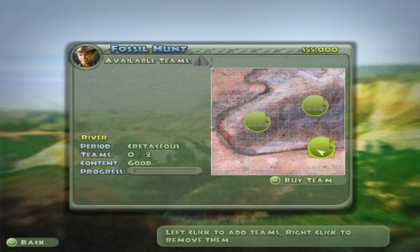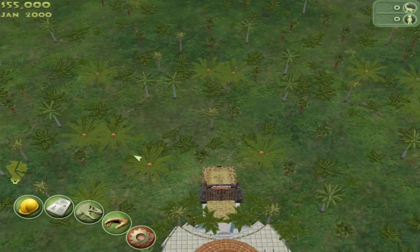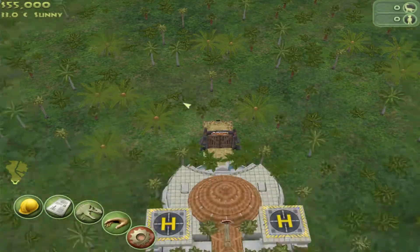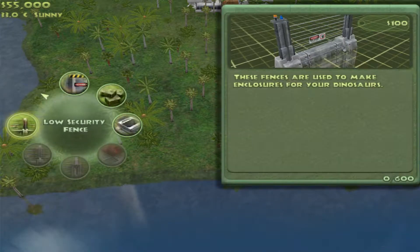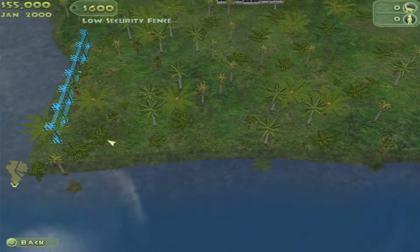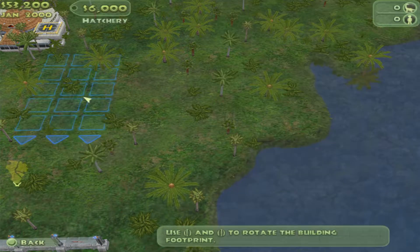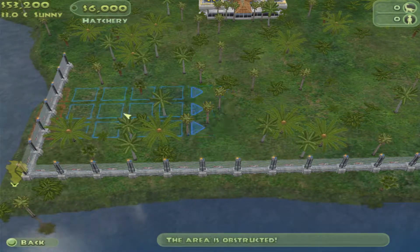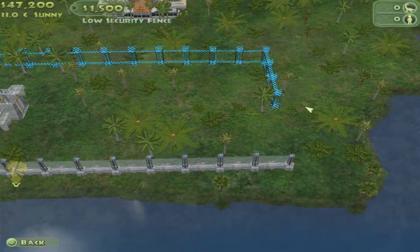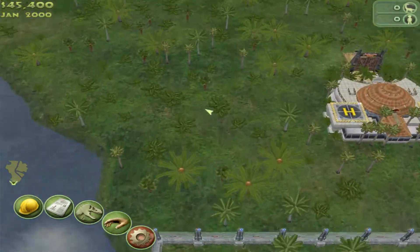We'll figure it out. Let's go ahead and put our little thing right here. Let's make sure we can actually fit this hatchery in it. Yeah, right here — it doesn't need to be super big, it just needs to be big enough to hold that and for the dinosaurs to exit. There we go, perfect. Nice little hatchery — our nursery paddock. That's a good thing to call it.